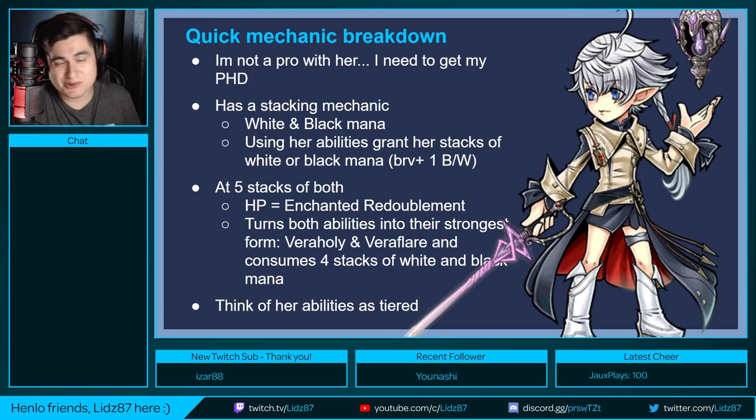Tier one would be vera arrow and vera thunder. Her tier two abilities — vera stone and vera fire — will grant her access to dual cast, which gives her free abilities on the following turn. To get to tier two, you have to use the tier one abilities once. Using vera arrow will upgrade it to vera stone. Tier three is accessible when you're at five stacks and use enchanted redoublement, upgrading her HP attack. After using tier three abilities, they downgrade back to tier two, and tier two back to tier one, and so on.